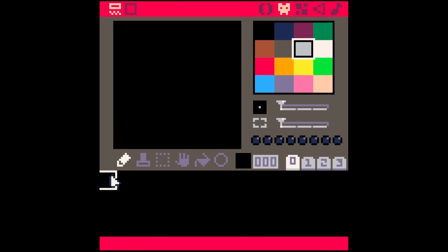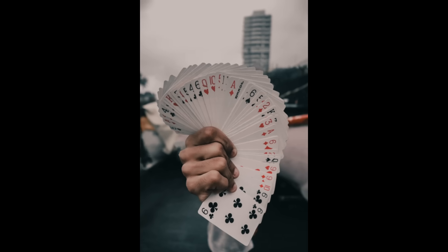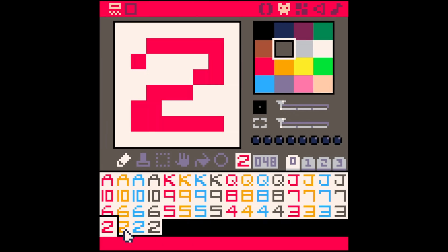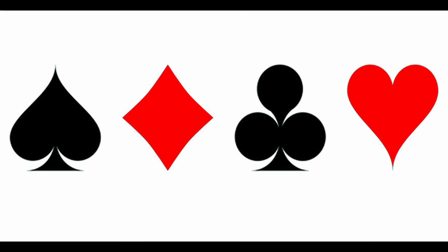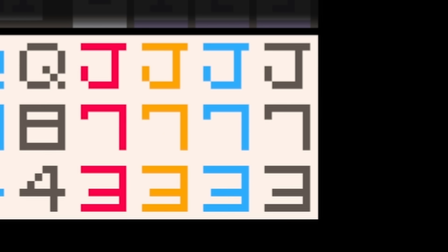And just like that, we had our first graphics — this is our background. These sprite slots have to be used at some point, and now was the time because we had to draw all 52 cards in the deck. After a bit of distraction and copy-paste, we ended up with 52 sprites. I really tried to draw the suits on the cards, but it's difficult to fit all of that into an 8x8 sprite, so we determine the suit by color: red equals hearts, orange equals diamonds, blue equals clubs, and gray equals spades.